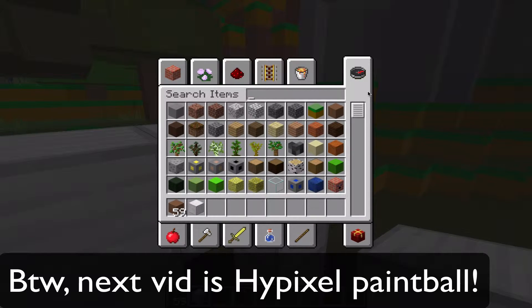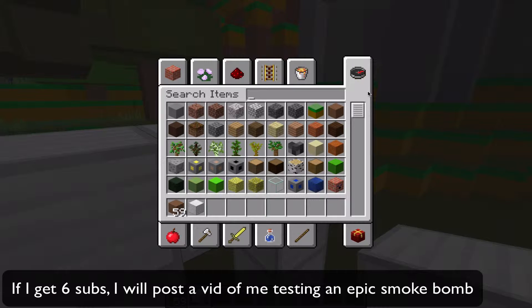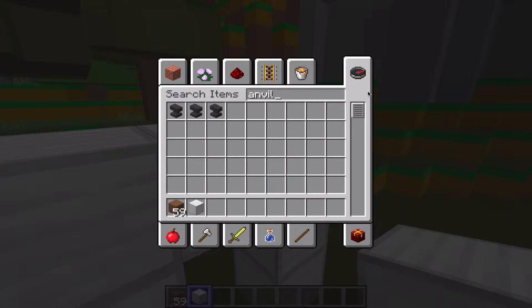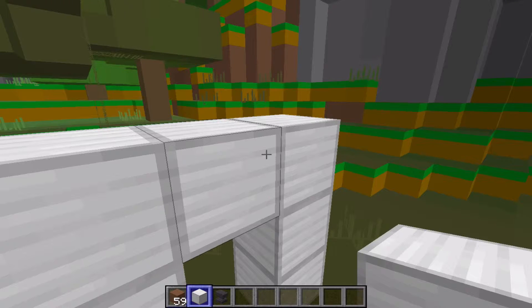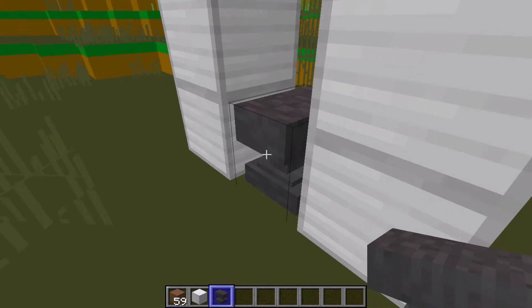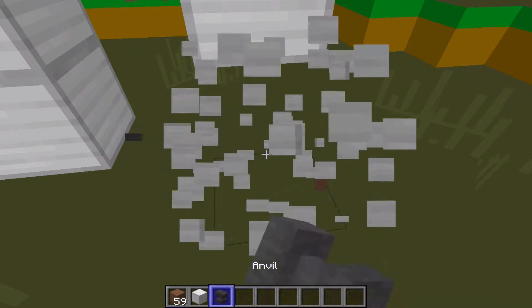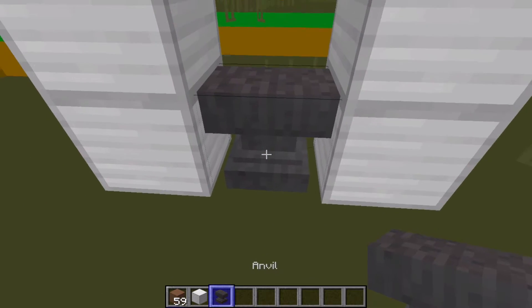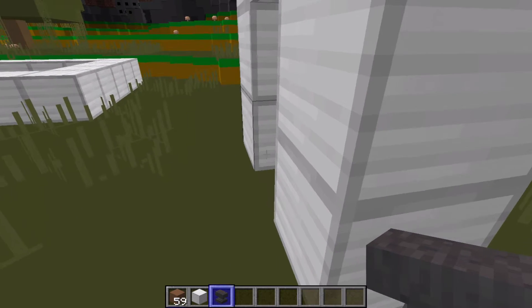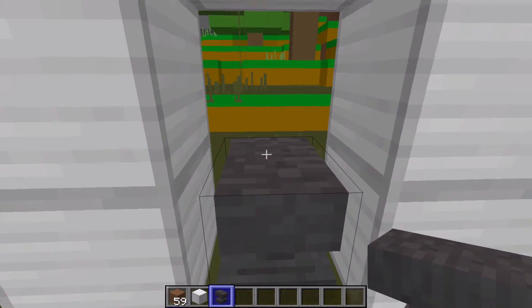Then you need some anvils. Wait, keyboard's glitching out. Here we go. You need two of them. So first one, you place it like so. You don't place it like this — you go to the side and place it like that. Then you place one over here.